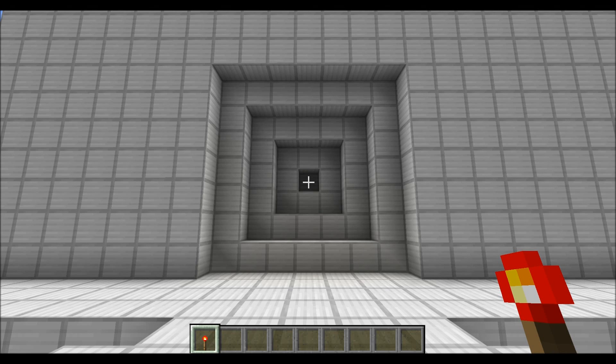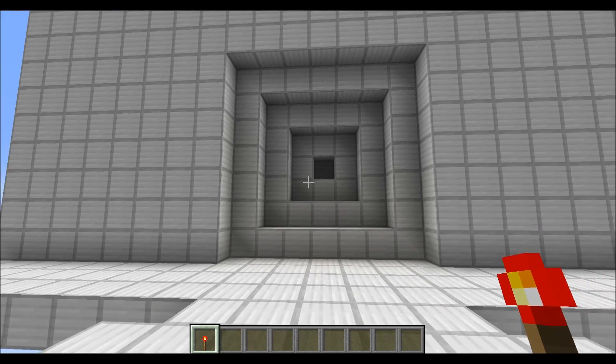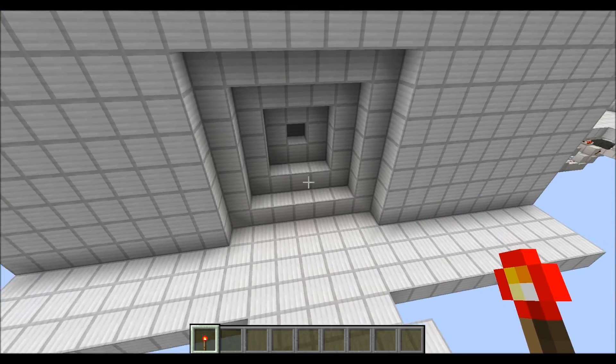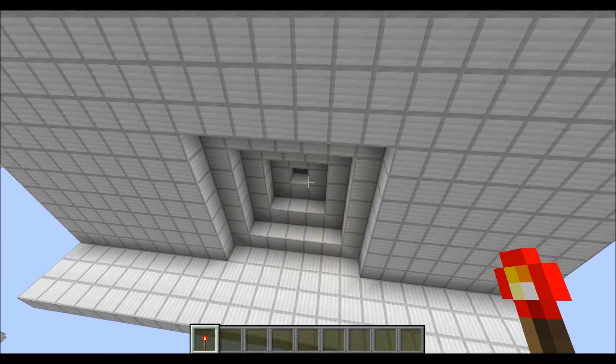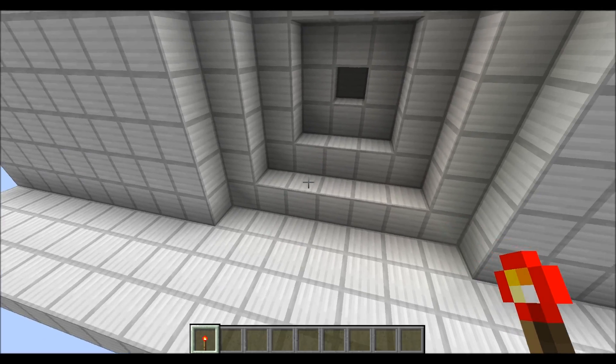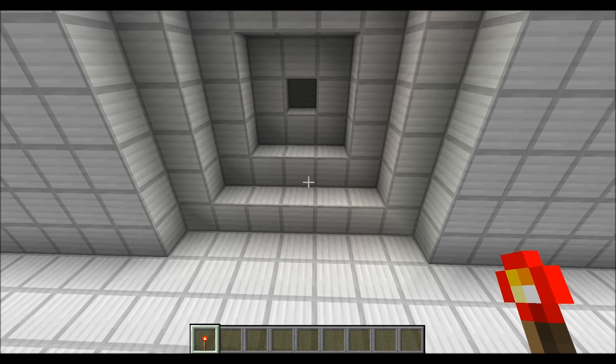Hello everybody, my name is Walter and today I want to show you how you can build my 7x7 torch key double vault door, which you can see right in front of you. Essentially it's a vault door that looks the same from both sides and has in total 10 integrated torch detectors.